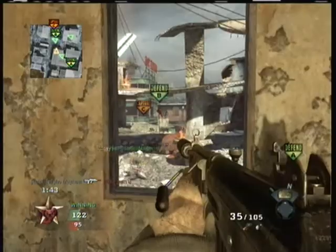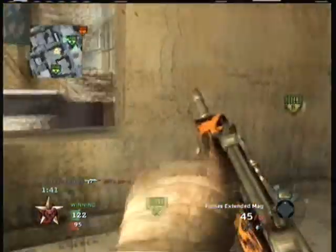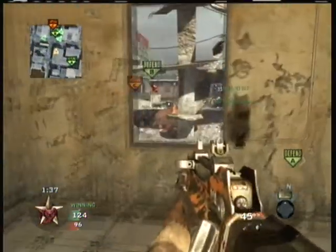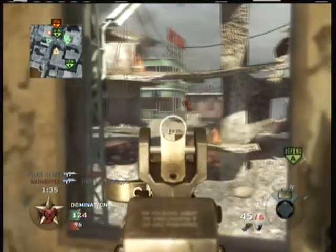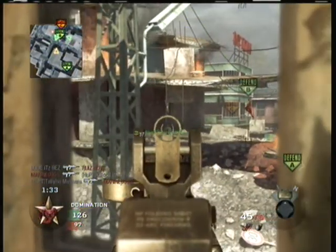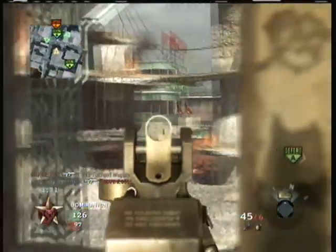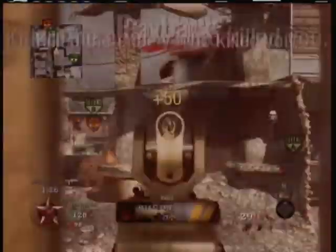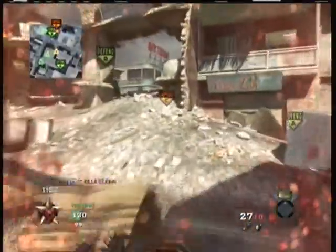Around the two-minute mark, because we do win this game — look at the score, it's near impossible for them to win — we lose B flag. Instead of rushing it and getting triple capped, we just stay on A flag. The reason we do that is because that's all we need to win. Instead of being greedy and going for the big win, we just play it smart.